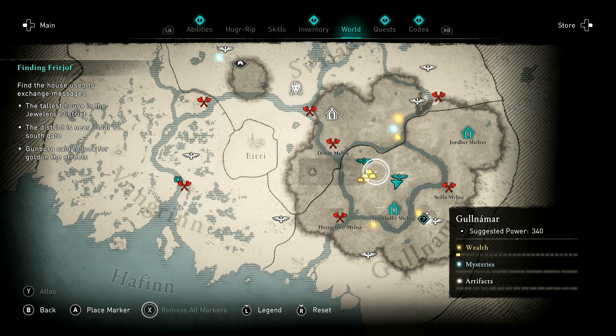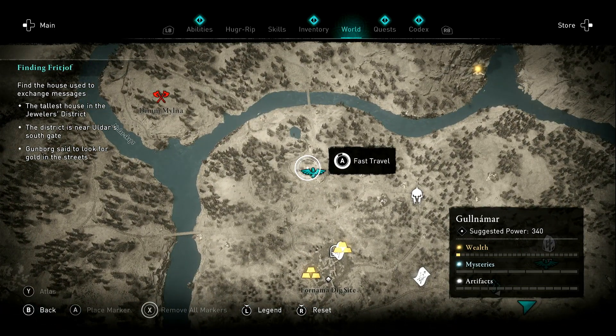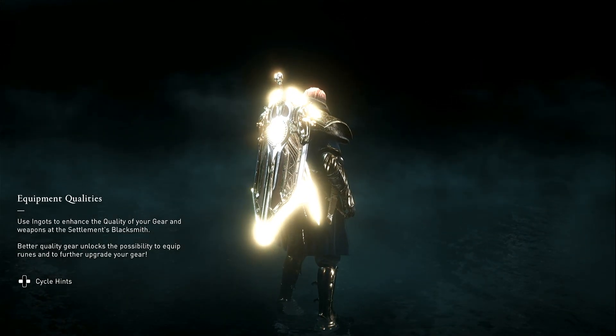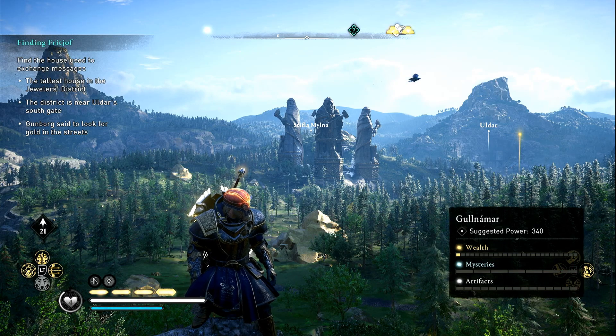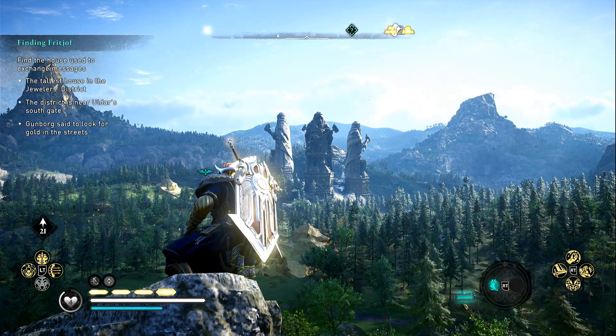So the next fast travel point you want to move to — there's no spawn here — what you're going to do is fast travel here. You're going to save and reload your manual save file to reset the fast travel point where you were farming the platinum. Once we reach the next fast travel point, you can see the statues where we were — that's the farming point from here, so they're pretty close together.